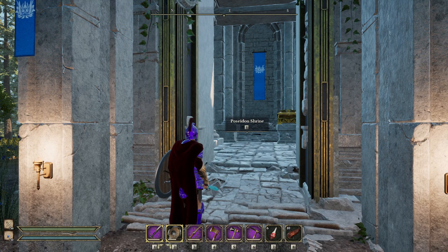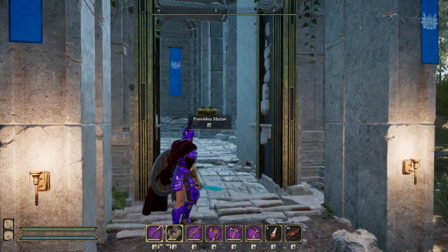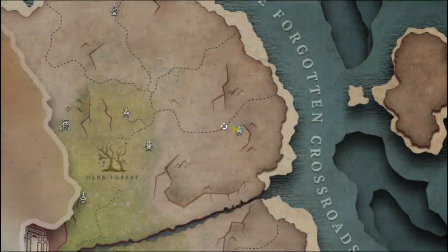Hello there, today on Dawn of Defiance we are at Poseidon Shrine and the location of the seashells you have to collect to open up this doorway here and get his awesome trident and stuff like that.